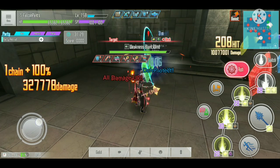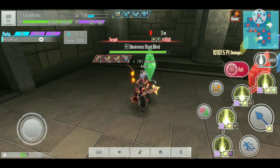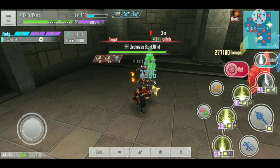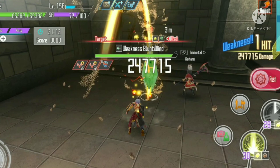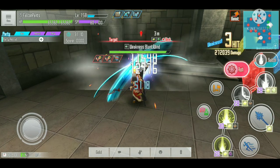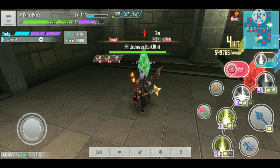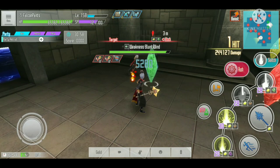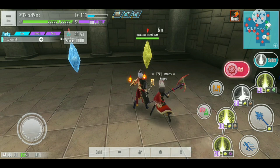Next I'm going to test against an enemy that's weak to blunt but not to the element, so this is with blunt and wind weakness. In theory, combining a single weapon weakness with the 49.5% stigma debuff should give about the same damage as a double weakness. The skill is doing 247 thousand damage with this enemy — testing again gives 244 thousand.